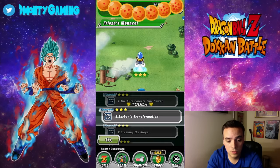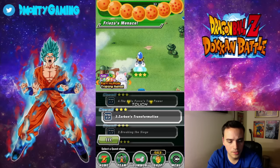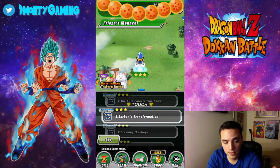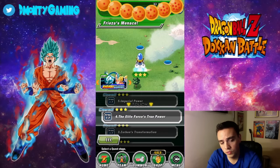Right now I'm super low on support items. I don't like being below 100 and that's where I'm at right now. So I wanted to show you guys what area to go to. It's quest area 17, Frieza's Menace, and then quest number 4, the Elite Forces True Power.